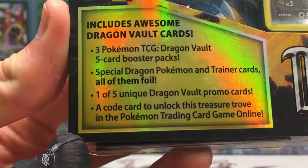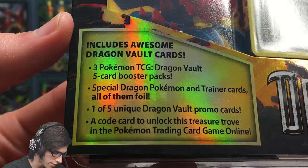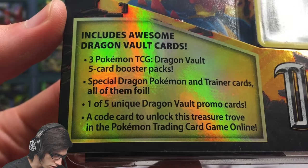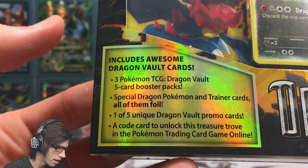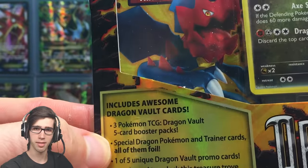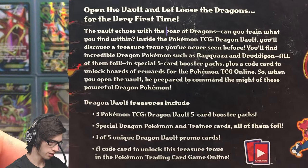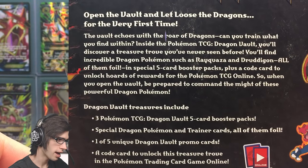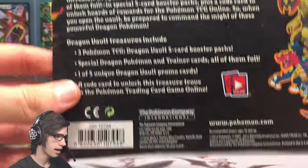It comes with three packs. In the corner it says three Pokemon TCG Dragon Vault five-card booster packs, special Dragon Vault Pokemon. Every single card in the set is a foil — we figured that out from the last blister pack. On the back it says 'open the vault and let loose the dragons for the very first time.'